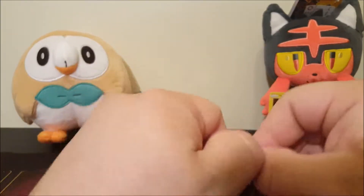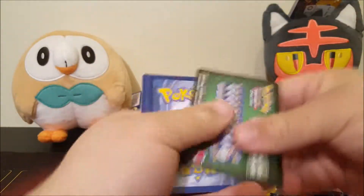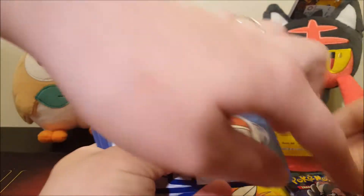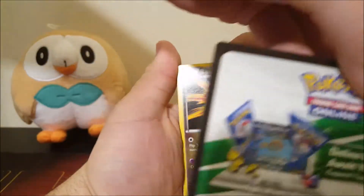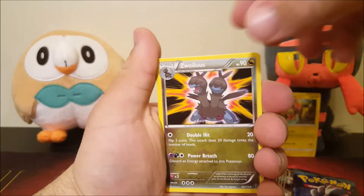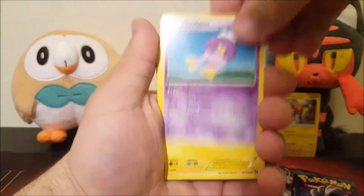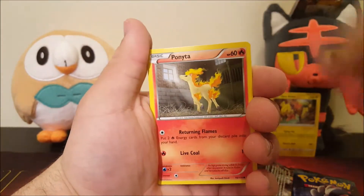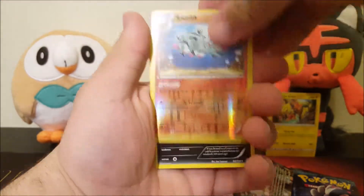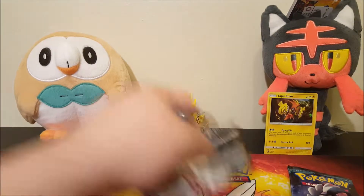These packs are so hard to open. If the back looks like this, you have a better chance — you have a holo or better. All right, so we got: Weelis, Ninja Boy, Drifloon, Joltik, Larvesta, Shiny Rufflet, Ponyta, Meowth, Naereth, and Spiritomb. Not good to start out, hopefully we can get something good today.